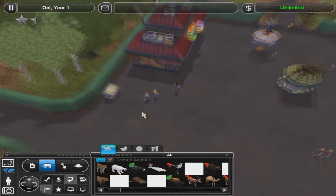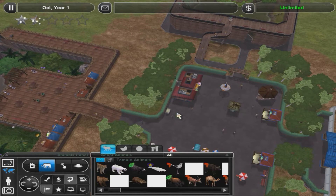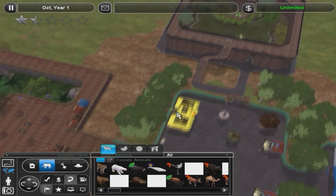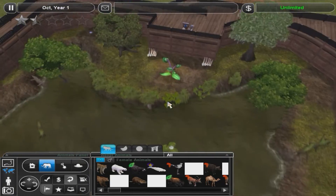The Dodo Bird was the only retextured extinct animals one, which is why I didn't install it or didn't bother finding it. Anyway, today I'm gonna be continuing on here.